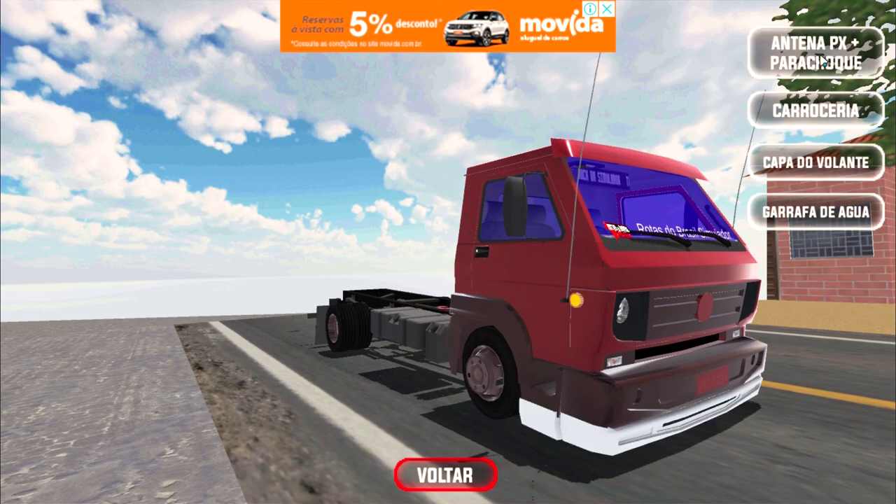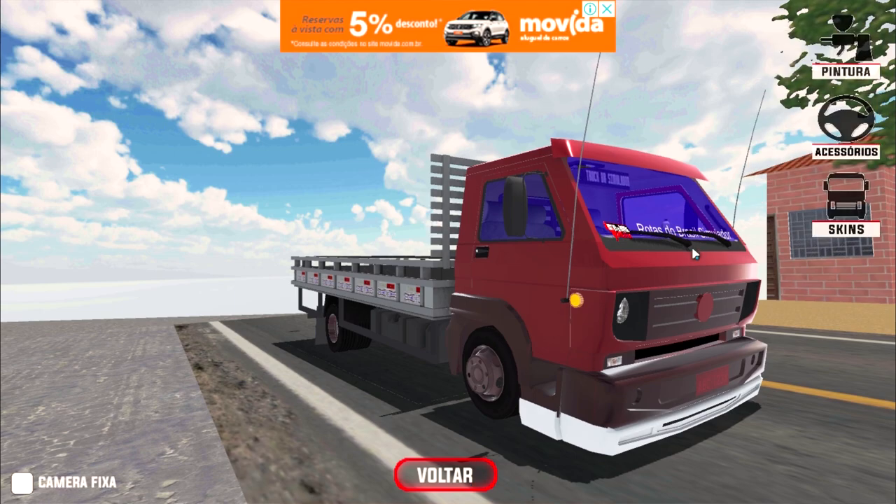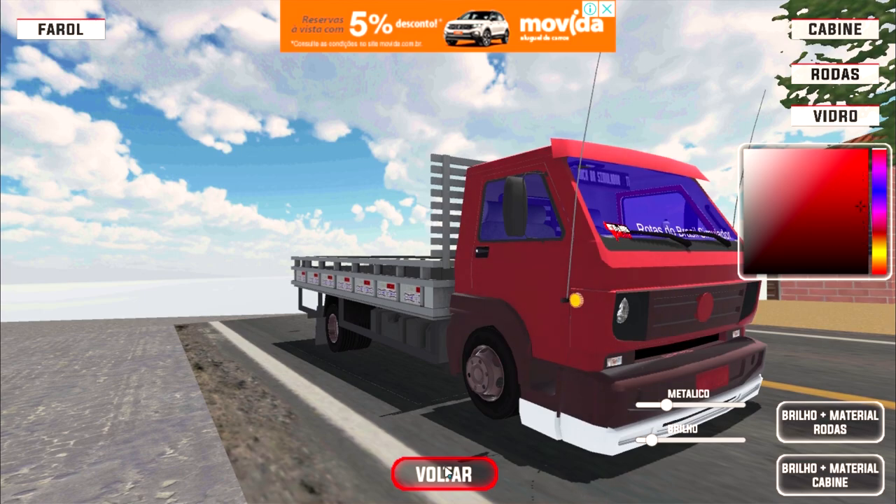Tem os acessórios aqui — você pode colocar antena PX, para-choque, carroceria, capa do volante e garrafa de água. A garrafa de água aparece ali no vidro. Deixando a pintura, dando um outro retoque aqui, porque com o para-choque ali ficou um pouco esquisito.